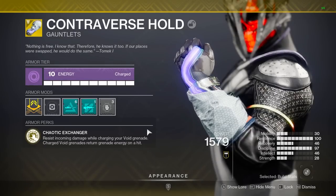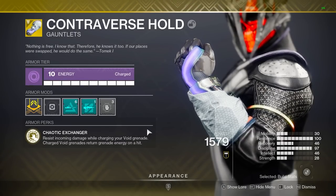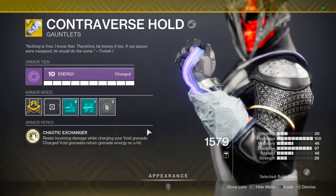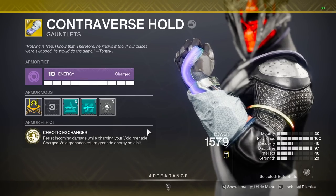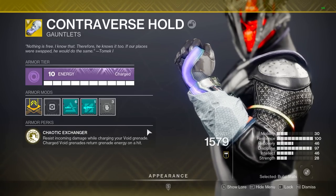Looking at Controverse Holds, the main thing we're getting is energy back. By charging our Void Grenade and landing it on an enemy, we get a 2,000% increase in our base grenade regen rate, and this lasts for 1.75 seconds. So just by landing our grenade, we're getting a huge chunk of energy back over that very short duration.